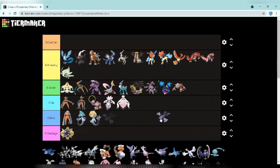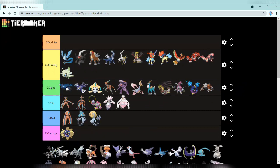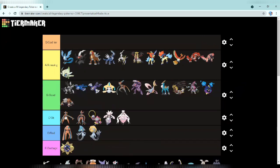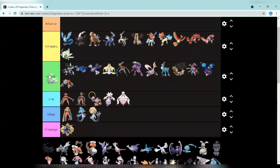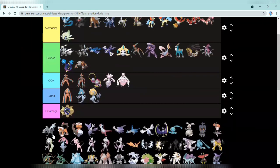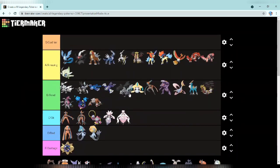Next up we have Primal Kyogre and I'm putting it at the top of good. Normal Kyogre is also going at the top of good. Primal Groudon looks better but yeah. Next we have Kyurem Black at the top of good and Kyurem White also at the top of good — they're both tied, I don't really like one more than the other.